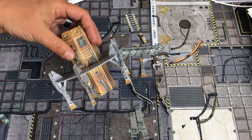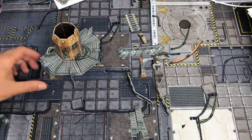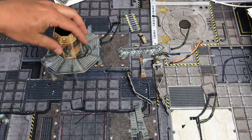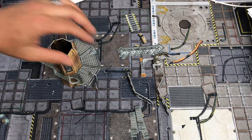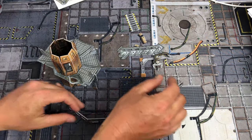Hold it up so you guys can see — tell me that doesn't look good already. It gives you that 3D terrain. Looks great on the table. Love this game. So we've got that, and now we've got our two railing pieces still left.